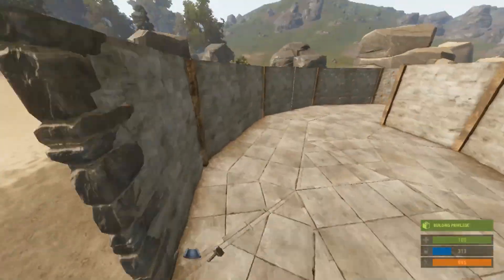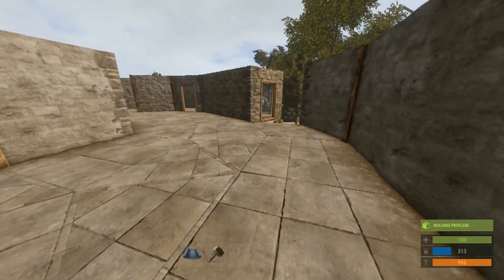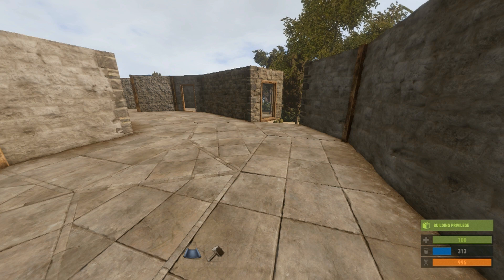That's going to be it for this episode of How to Rust. We worked around the problem of putting doors on triangle floors. Some people are also having it with foundations, but I haven't had that problem yet, so I don't know if it's specifically tied to just the floors. If I missed anything or the demonstration wasn't clear enough, please let me know in the comments.